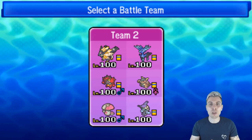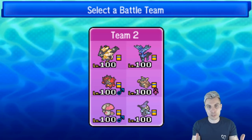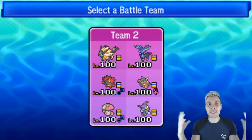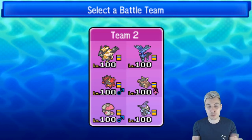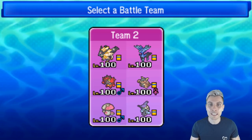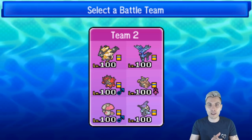We have a bunch of guides on the channel right now helping you get a better understanding of the Ultra Series, since it's just started. We've got an introduction guide, a Primal Kyogre guide, a Primal Groudon guide, and today a Mega Rayquaza guide, with an Ultra Necrozma and Cosmo guide out tomorrow. There are lots of sample teams within every single guide to get you started in the series.